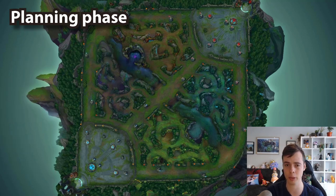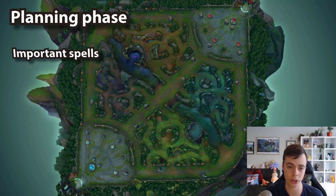We're going to get more specific as we progress down the planning phase. An important thing to think about is the important spells to heed. What are you going to be saving your kit for? What are you going to be on the lookout for? Are you playing a disengage champ — which spells and champs are you keeping an eye on to make sure you disengage them? If you're an engage champ, which spells are you waiting for the enemy team to use, or which ally spells are very important and you want to factor into how you're going to approach a teamfight?